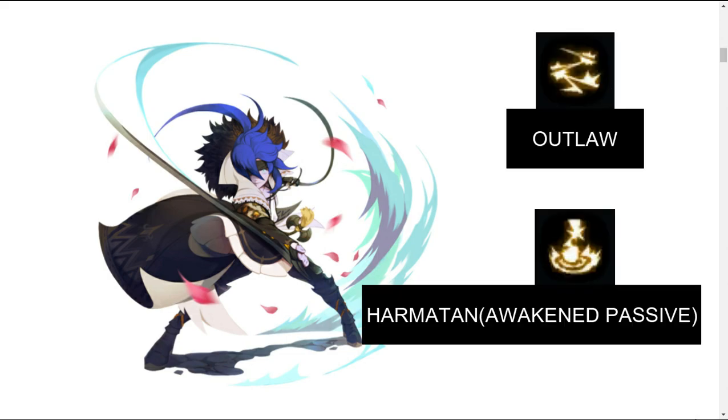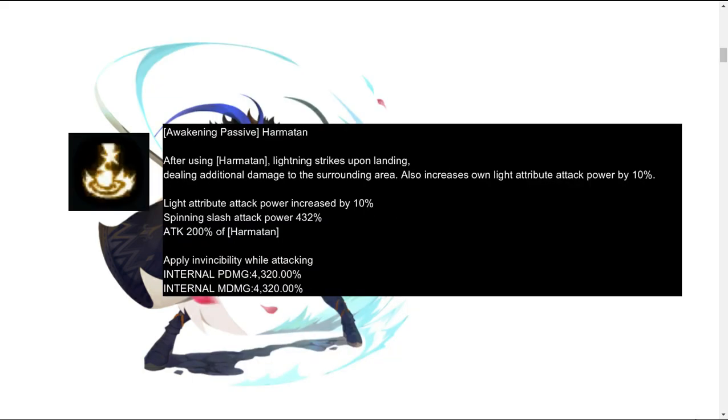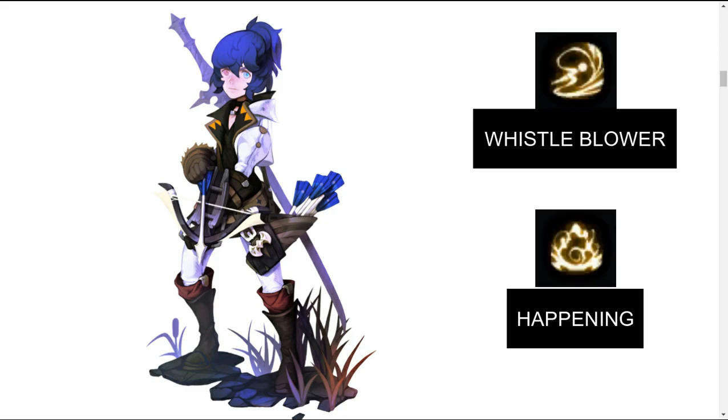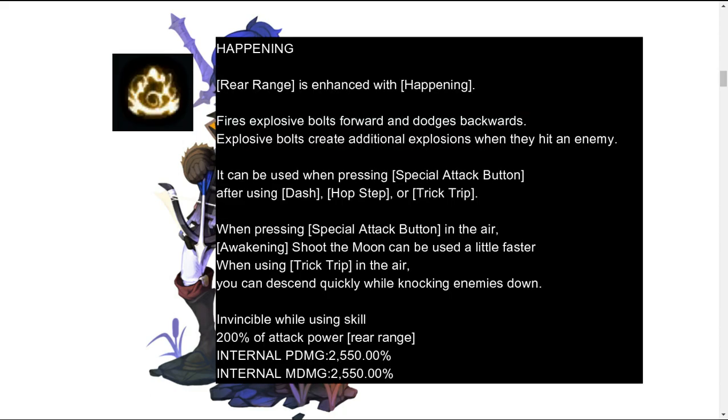Let's start with Dualist. The Dualist's new awakening skills are called Outlaw and Harmitan Awakened Passive. Here are the details for the Outlaw skill and the Harmitan Awakened Passive. Next is Trickster. Trickster's new awakening skills are called Whistleblower and Happening. Here are the details for the Whistleblower skill and the Happening skill.